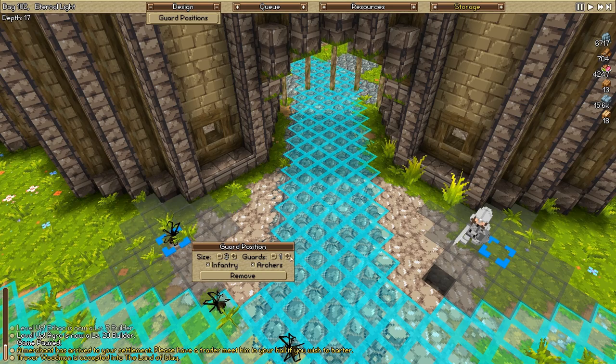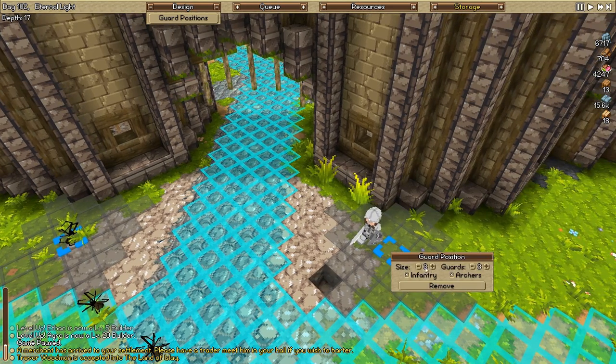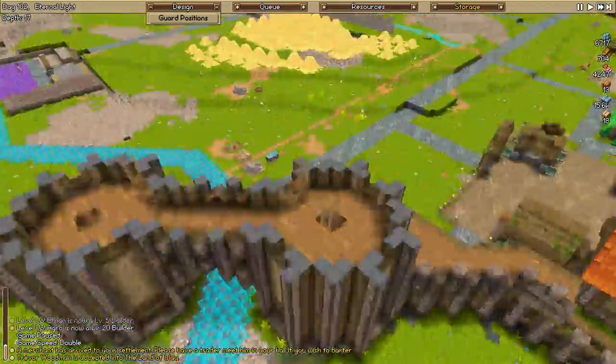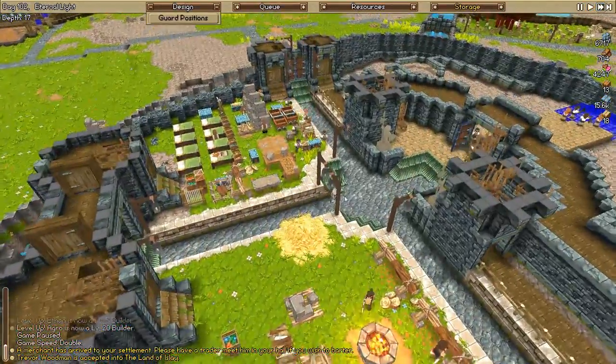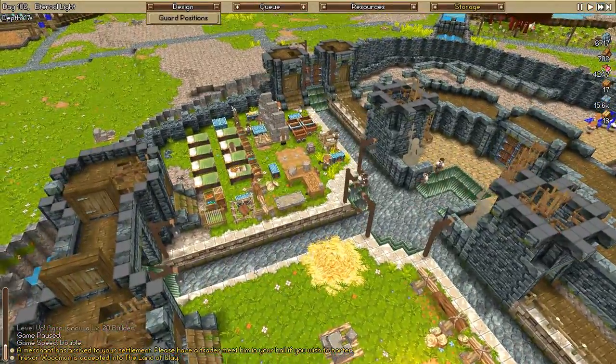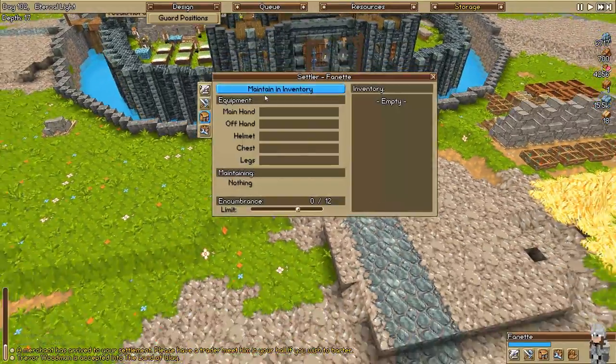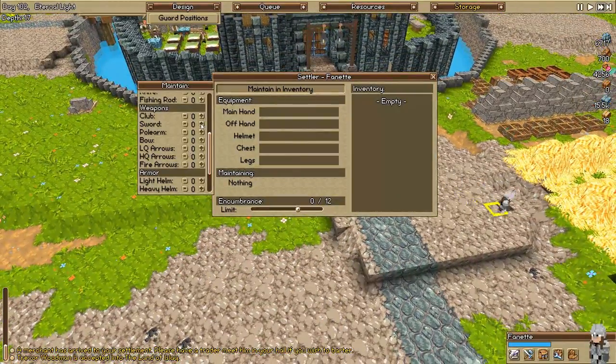We're gonna increase the size by three, add two of them right here. We'll do the same over here. Okay, the size is three. There we are. Make sure you stand at guard position. For-net, you can be picking up the highest quality armor - looks like you're not really gonna pick up anything, probably because I've not told you to pick up anything. That is my fault.